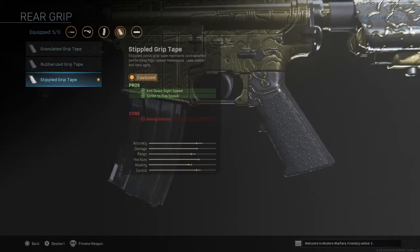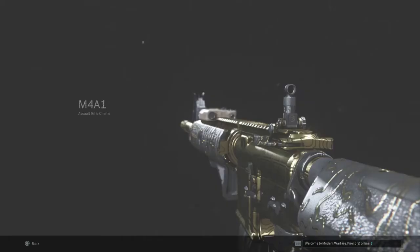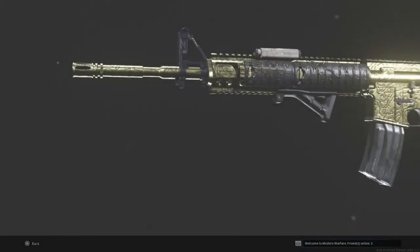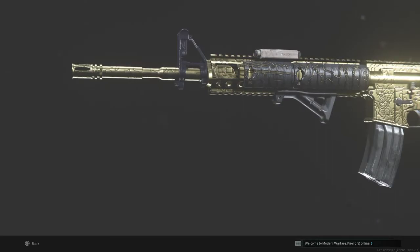For your rear grip you're going to have the Stiffer Grip Tape to increase the aim down sight speed yet again. This thing is an absolute machine — it's basically an AR but with MP5-level aim down sight speed. The recoil control is brilliant and this gun absolutely shreds.